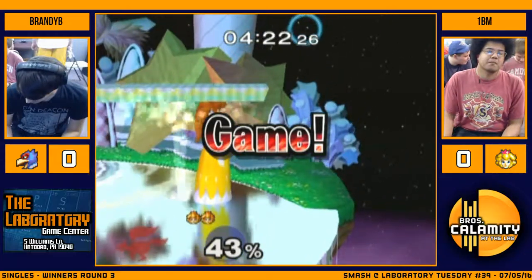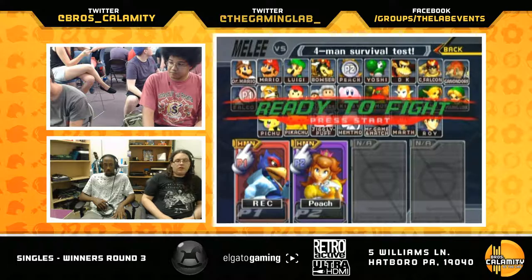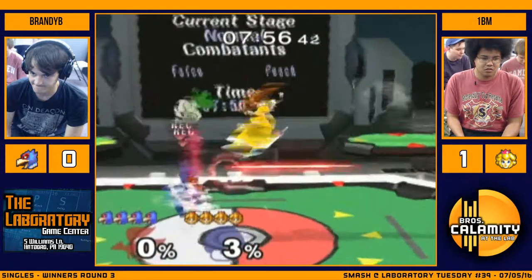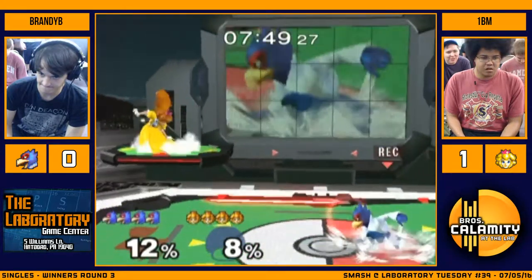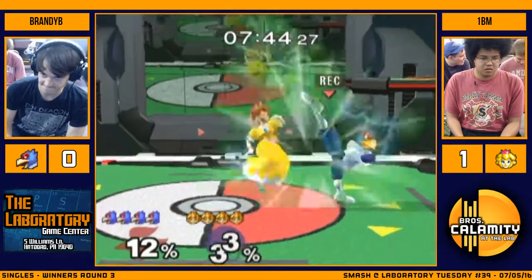I think what Brandy really needs to do is either stop full-hopping or get a little better. Well, he's not getting punished for the full-hop, but he should be doing full-hop retreating down air. He's full-hopping down air on the shield — lead out a grab, do some mixing. Get in and get out. Falco's boring. He's not ready for down air up tilt combos. Brandy's not punishing him for all these attacks on the shield.